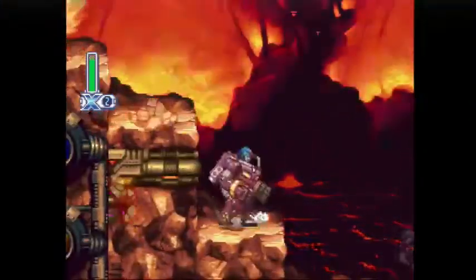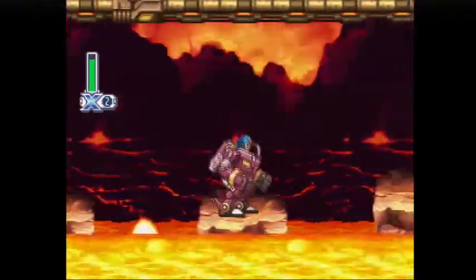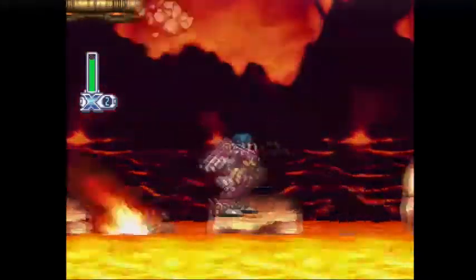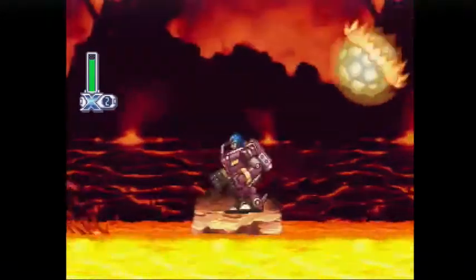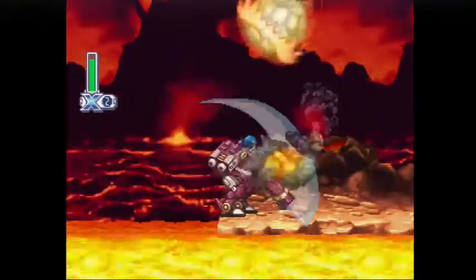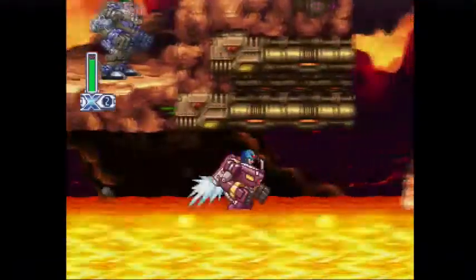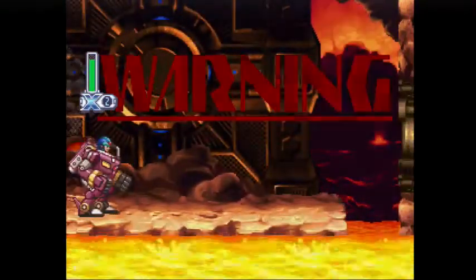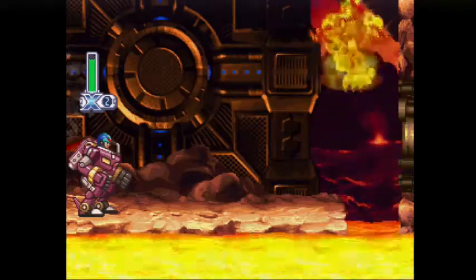We've got our first power armor of the game — this is the Raiden armor. You can dash, and if you dash and jump at the same time it gives you some good clearance. Its main mode of attack is the Saber Blade. Basically this was the Omnitool before there was one. Normal progression says you have to go up top, but you can break those blocks if you still have the Raiden armor to challenge the boss with it — it makes it a little easy.